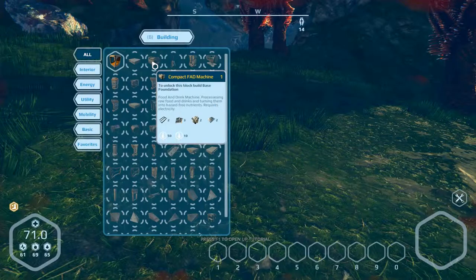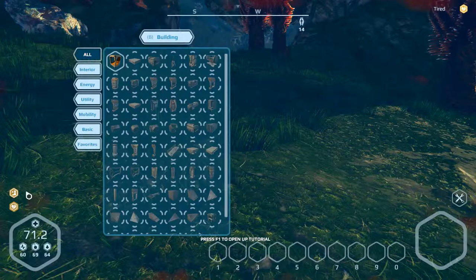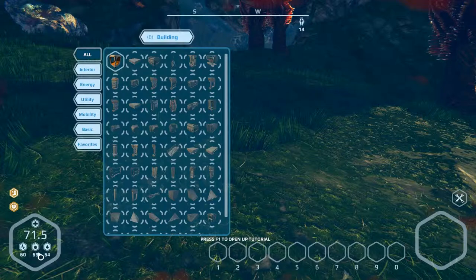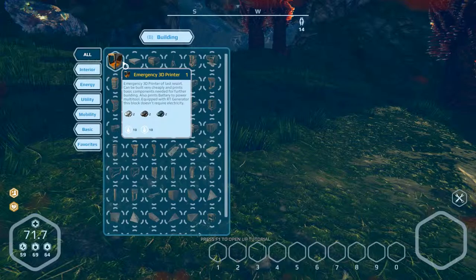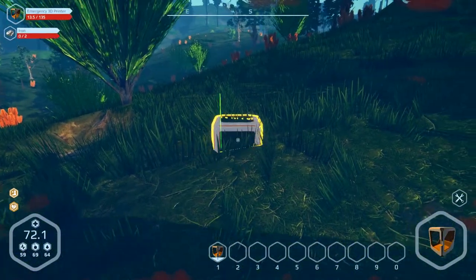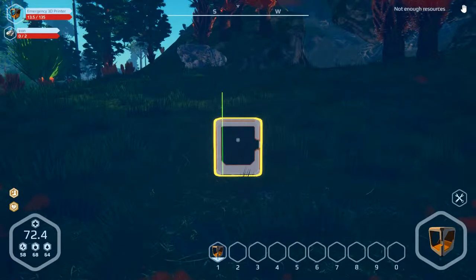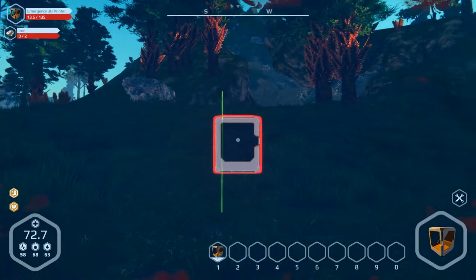Okay, what's the problem here? So we build this first. Can we build this here? Yeah, that will work. Not enough resources — we need iron. So we get resources first.